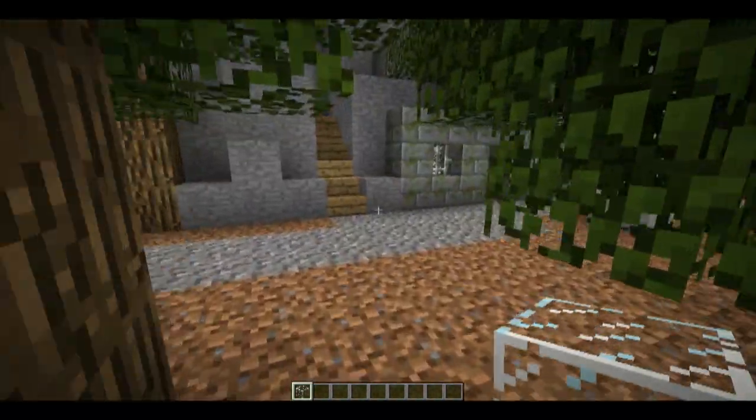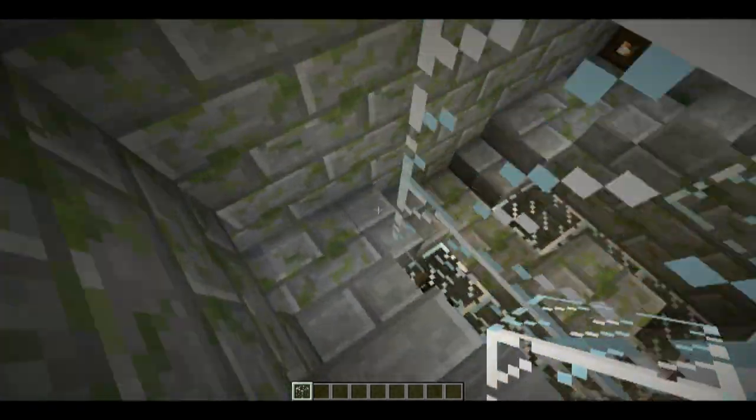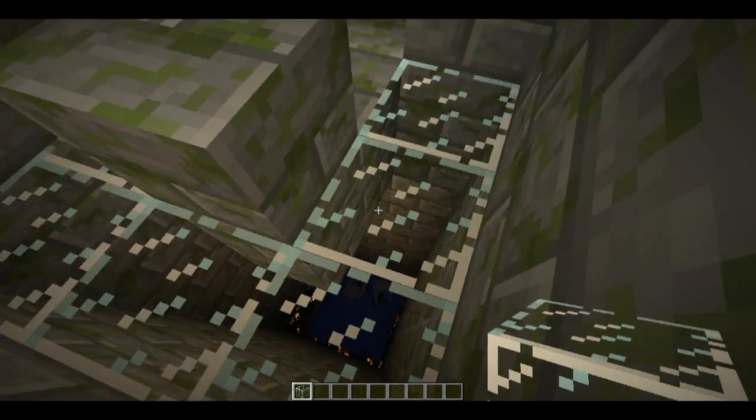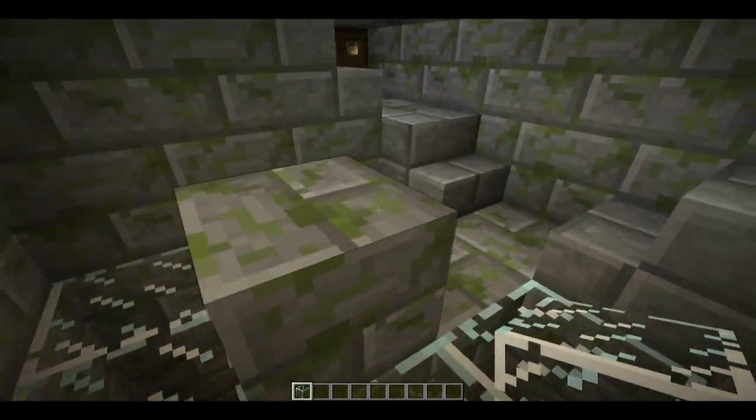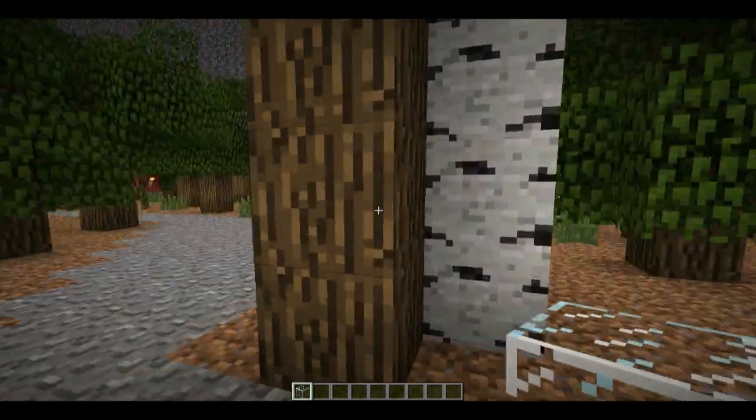So it would be a goal to light that forest up. Back here would be your arrow source — there are tons of skeleton spawners down below. They swim up, fall down, and die, so that's a really good source of arrows. I do have arrows placed around the map as well, so you could use those.